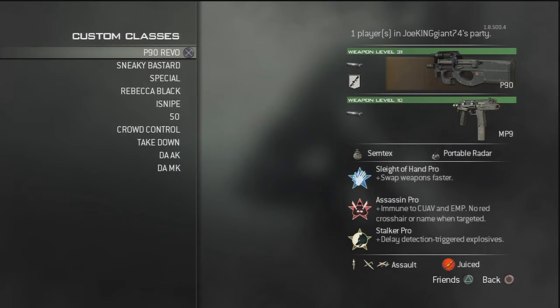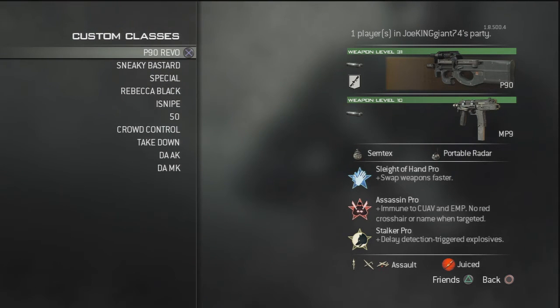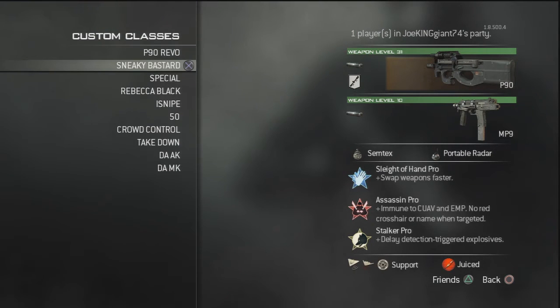The Sneaky Bastard and the P90 Rebel. The only difference is the killstreaks, that's about it. I've been using the Sneaky Bastard since about a week after the release of patch 1.04. I used it until May, then I switched to assault killstreaks and I've been doing a lot better with them. I used to use support killstreaks a lot — the EMP, stealth bombers, and UAV. I'm ranked around 900 for calling in airstrikes, which is crazy.